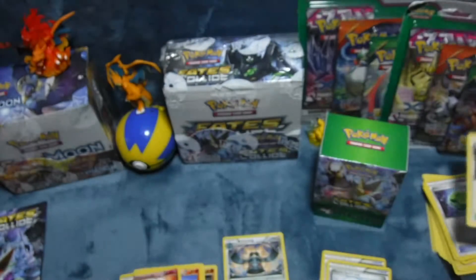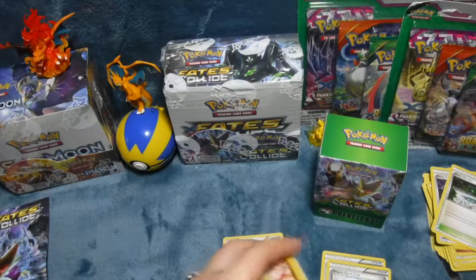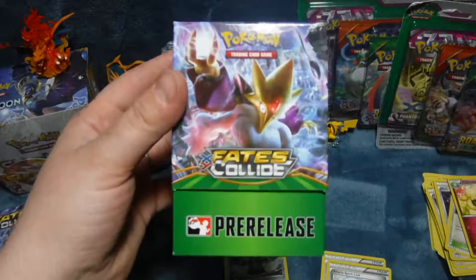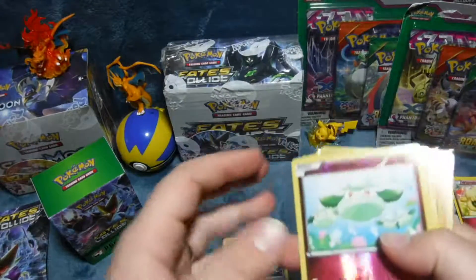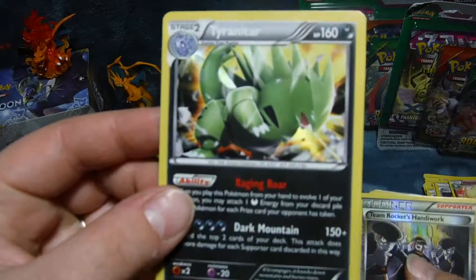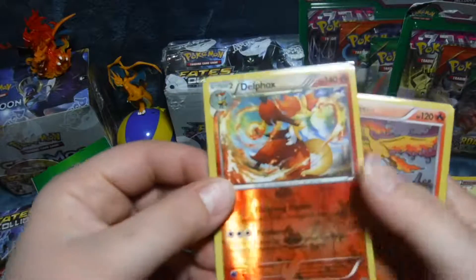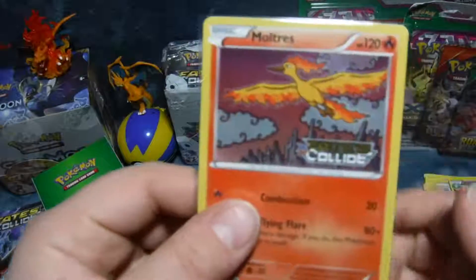Cool, so that's all we got out of the Fates Collide pre-release box from X and Y. Was hoping to get a cool Alakazam but I'm pretty happy with this Tyranitar, a nice Delphox, and a pretty sweet Moltres.